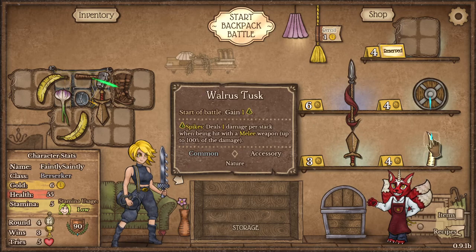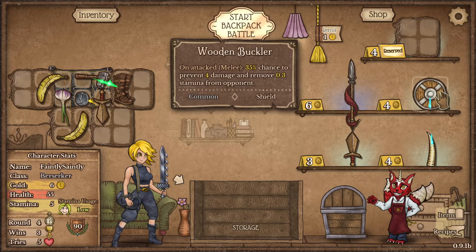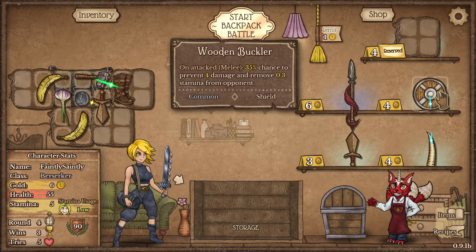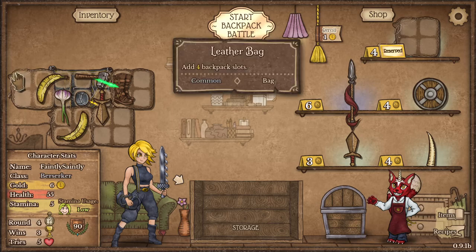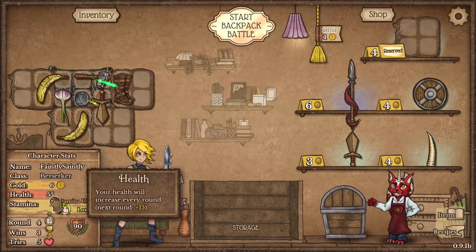We could make a spike shield. Actually, that might be a bad idea. We've got six gold.